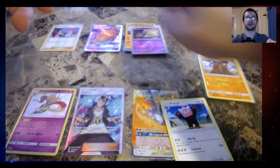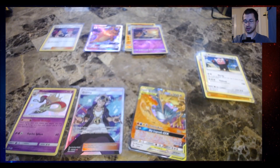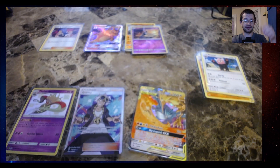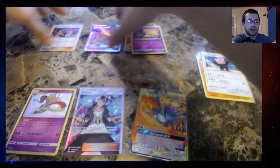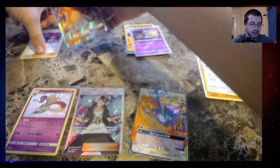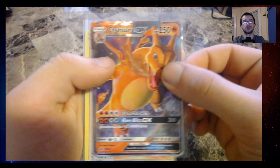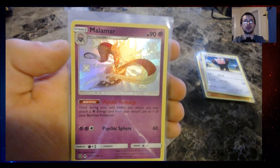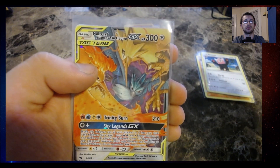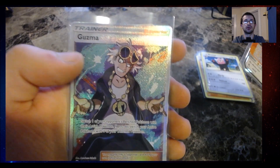I haven't been checking if those are rares or not — it's alright though. And that's it. Thank you guys very much for watching the video. We got some good cards — pretty nice pulls with the Charizard GX, the Jesse and James, the Shiny Malamar, the Birds, and the Full Art Secret Rare Guzma.